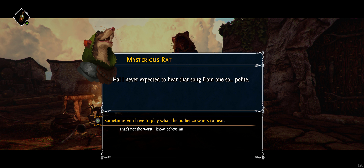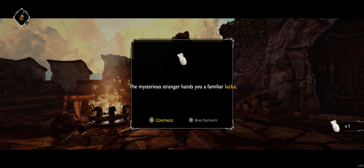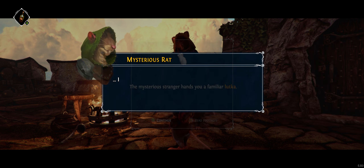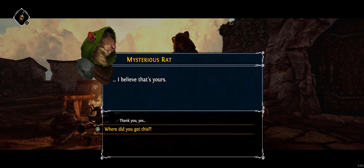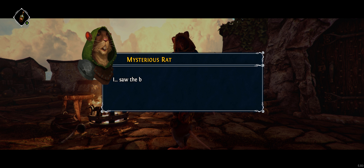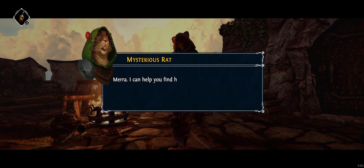'I never expected to hear that song from one so polite.' 'Sometimes you have to play what the audience wants to hear. So tell me — why exactly are you here, mouse?' 'I think perhaps you already know why.' The mysterious stranger hands you a familiar figurine — a small figurine carved by every mouse buck to commemorate his marriage and the birth of his children. Luckas are made in wood or stone — the living stained with lime, the dead with ash. 'I believe that's yours. Where did you get this?' 'From the jailer's office.' 'Someone you care for?' 'Mara — my wife.' 'I hope perhaps she'd be here, but I saw the black Luca in your pouch.' 'That's my son.' 'I'm sorry, truly. Mara — I can help you find her.'